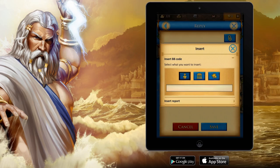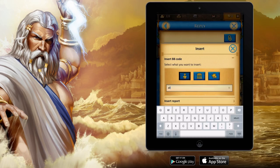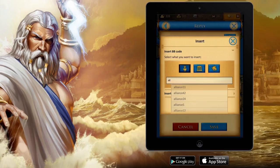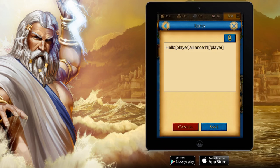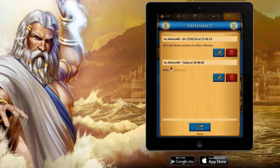You can choose between three buttons: one for adding a player name, a city name, or an alliance name. Now we are going to add a player name. While starting to write the name of a player, the system tries to auto-complete the name of existing players. We are going to pick the player which the system has already shown to us. Now you can see that the BB code for the player name is directly in our reply.